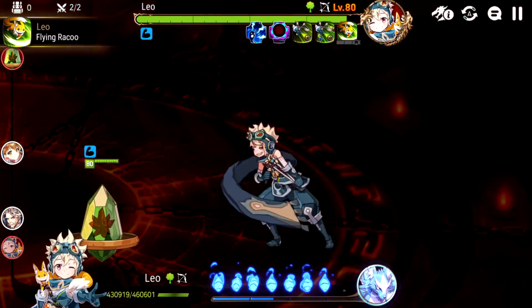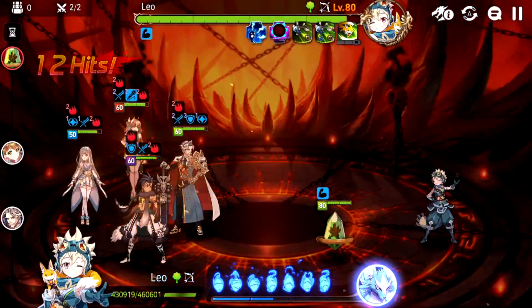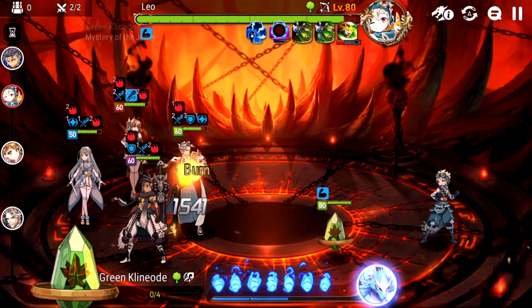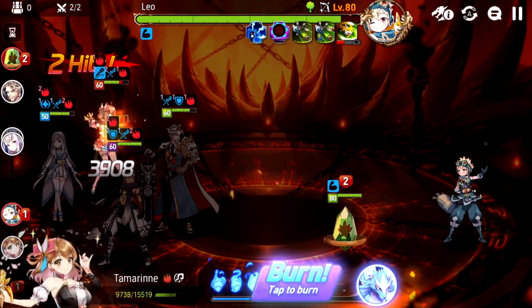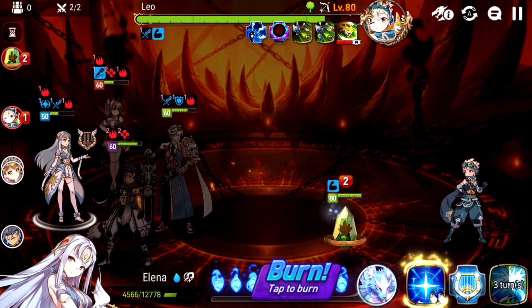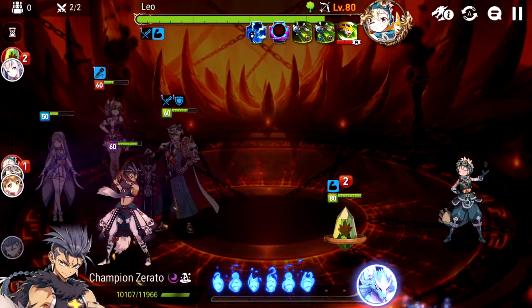This is mainly because of Leo's ult, where he places two burns on your units. These burns do incredible damage, and since this team didn't have a very good way to remove the burns, we just couldn't keep up with the healing, because Elena — while her invincibility was very nice — she's not much of a healer. I did soul burn her S1 a few times to get rid of the burns, but that's not very sustainable.